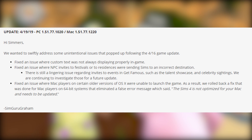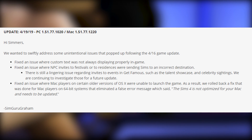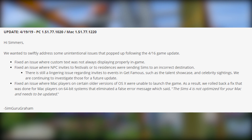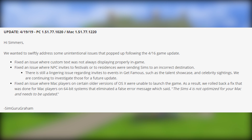The patch notes read: 'Hi Simmers, we wanted to swiftly address some unintentional issues that popped up following the April 16th game update.' The first bullet point is: fixed an issue where custom text was not always displaying properly in game. This was the biggest issue I was having personally in my own game.